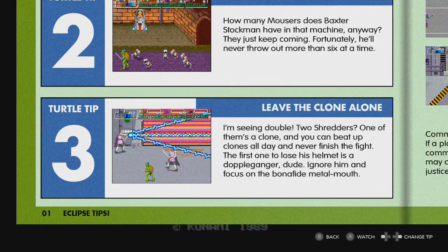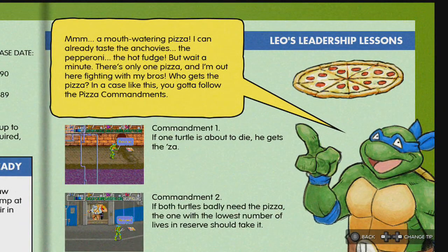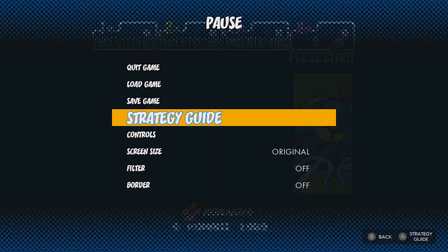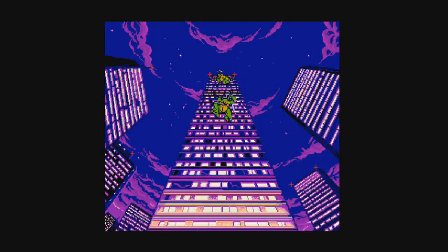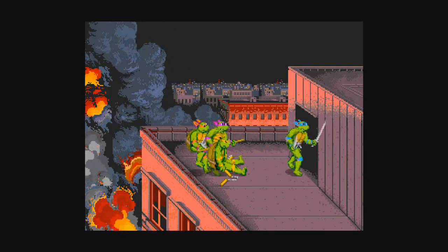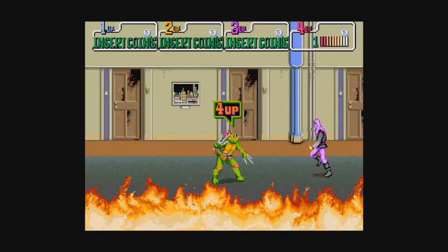Two Shredders. I want to lose this helmet — that's a clone. And the commandments for determining who's going to pick up the pizza. We're playing solo, we don't care. You can save and load your progress in each game, but we're not going to do that, at least not for this playthrough. Teenage Mutant Ninja Turtles! Turtle power!